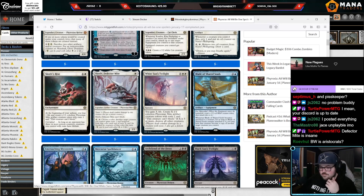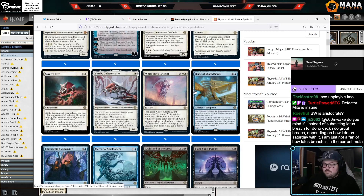Deflector Might is black-white as an aristocrats shell, but a lot of the good sacrifice payoffs are red — specifically Mayhem Devil, that's the best sacrifice payoff. You can also kind of lump in Claim the Firstborn.